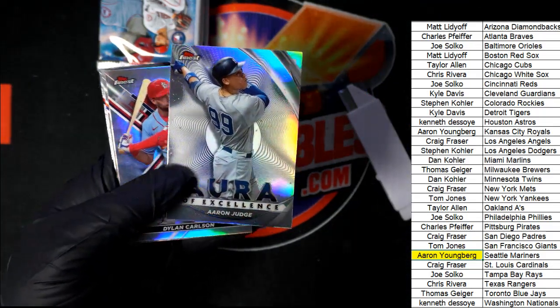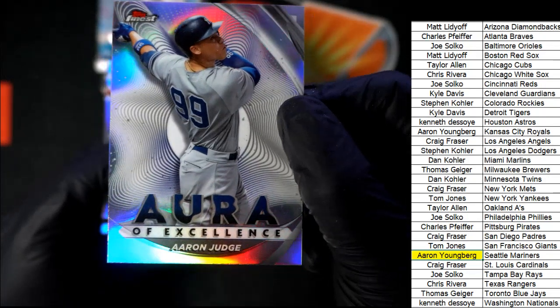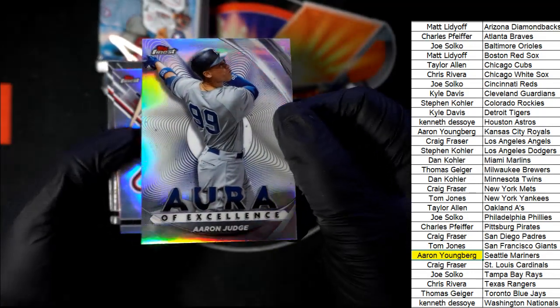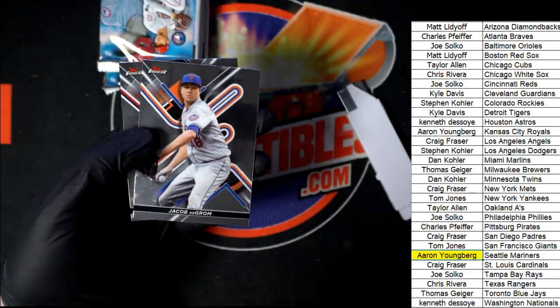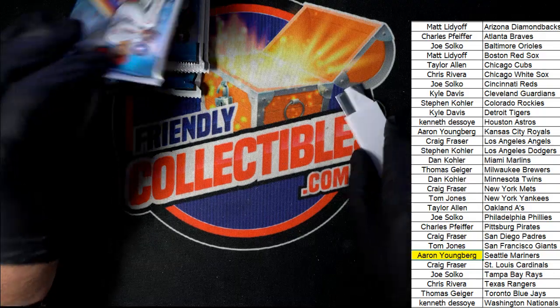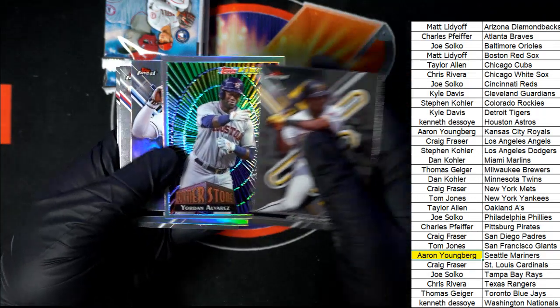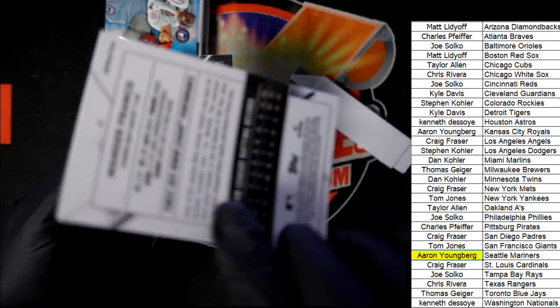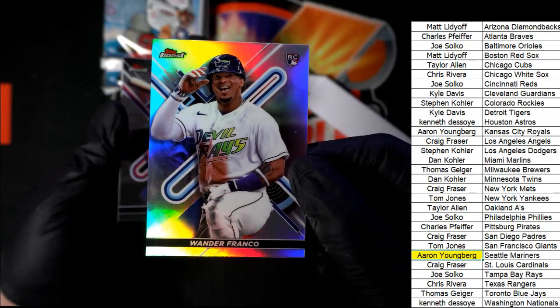Aaron Judge — Aura of Excellence. I had to look really closely — see those speckles? Those are supposed to be there. I was like, is there dirt on the card? But that's part of the card's features. Dylan Carlson — nice Refractor there. Alvarez. Look at that Wander — Refractor Rookie card. There you go, Joe. That is a beauty — that's a gem. Bryce — a pretty good rookie to have for the Phillies.